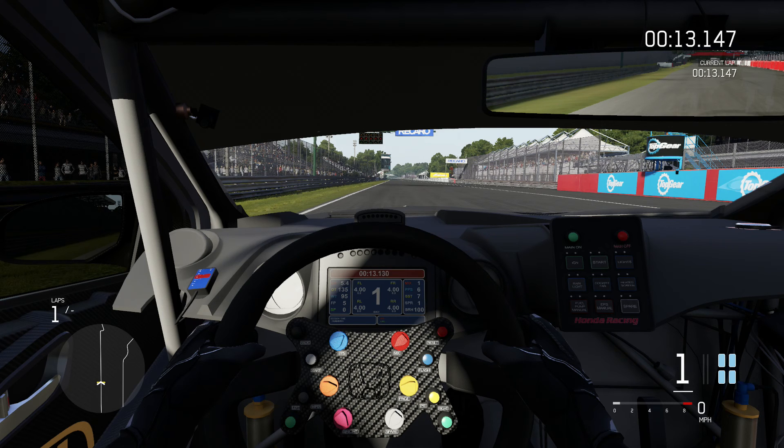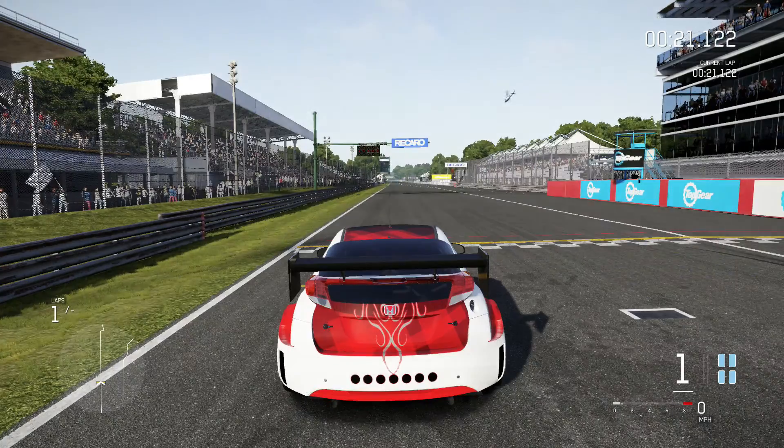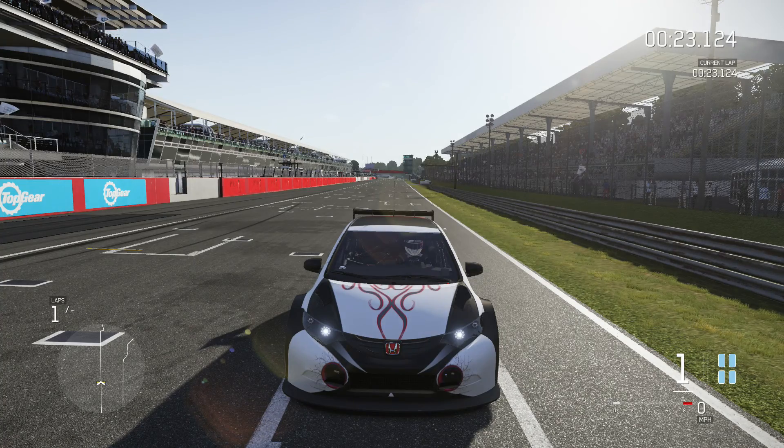Originally I thought that might have been like, you know, in some cars they have that shade thing on the top. But then I popped into third person and I noticed — or no — I'm pressing the right bumper which is the look-behind-you, and you can clearly see that strip is not as big as it is in the cockpit.